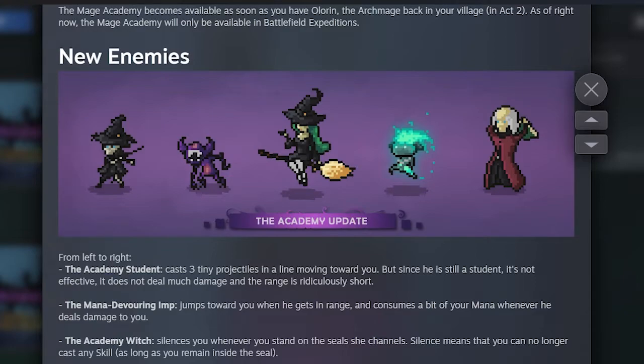Then we have the broom witches — ghosts. They cast a big AOE that deals damage over time. The key thing about them is that it silences you. So when you open breaches and they immediately cast it, you will be silenced. You need to either precast, jump out of it, or get out quickly. They are kind of annoying but not the scariest enemy.